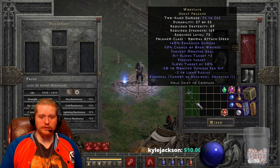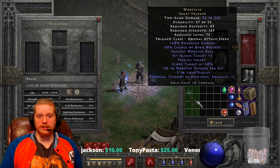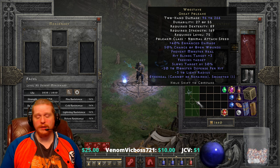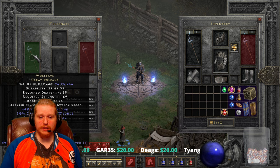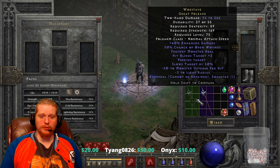It still has the 50% chance of open wounds, blinds target, freezes target, slows target, and negative monster defense. Using this on a higher level mercenary would definitely be nice upgraded. This polearm sort of wanes off after around nightmare difficulty, but in normal and nightmare difficulty you'd have a really easy time — it makes any enemy rather useless. Even bosses are affected by Slows Target by 50. I probably wouldn't upgrade this to the third tier due to the rather poor enhanced damage — it just doesn't lend itself well to an upgrade.